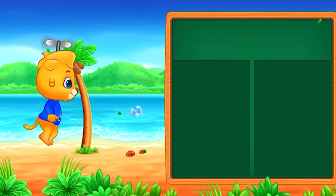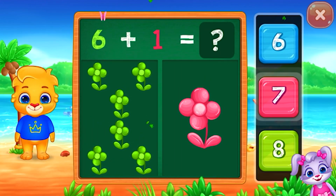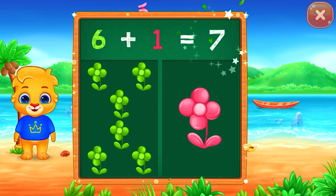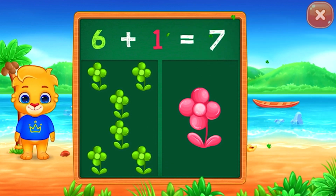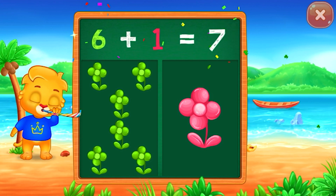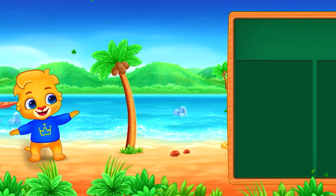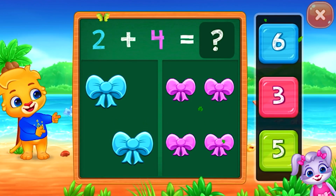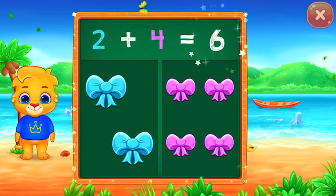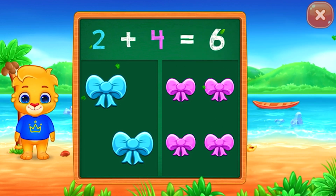Flowers. Seven. Six plus one equals seven. Bow. Six. Two plus four equals six.